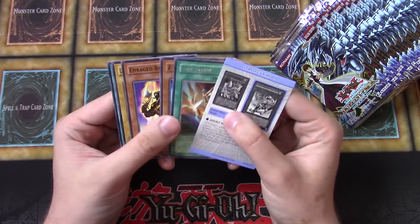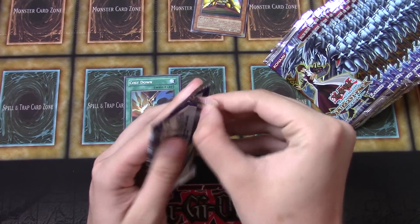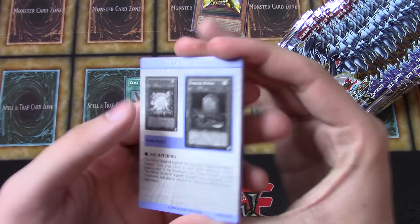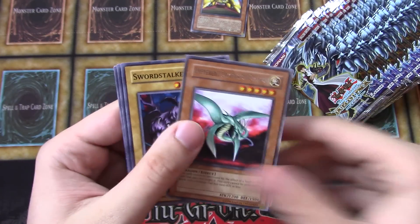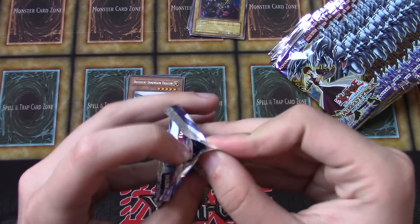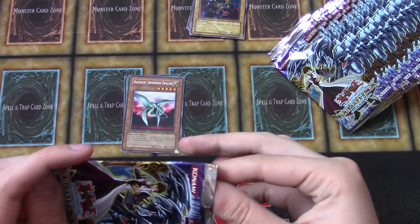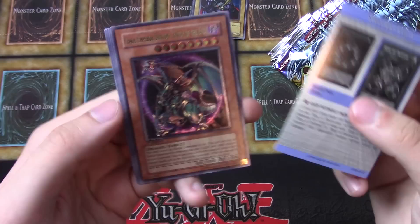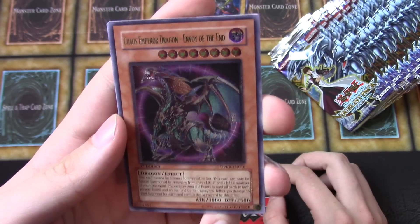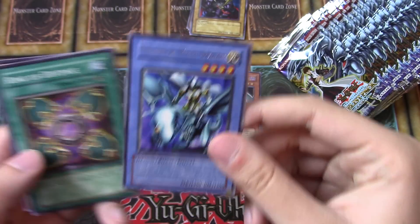Looking at a rare — Cost Down. Throw the strategy cards to the side there. This set is super awesome. Different Dimension Dragon. Oh wow, Chaos Emperor Dragon: Envoy of the End is our first foil! That is definitely one of the better ultimates to get. Well, that is super cool — first edition too. Awesome, Paladin of White Dragon.